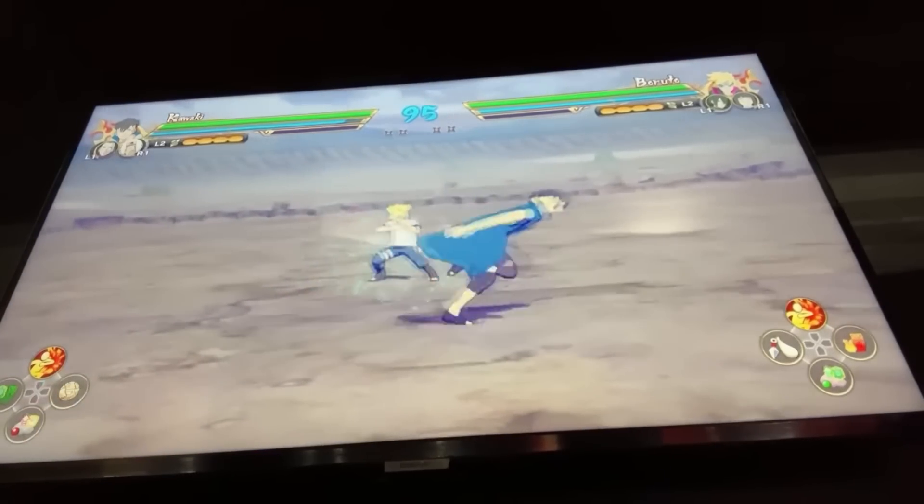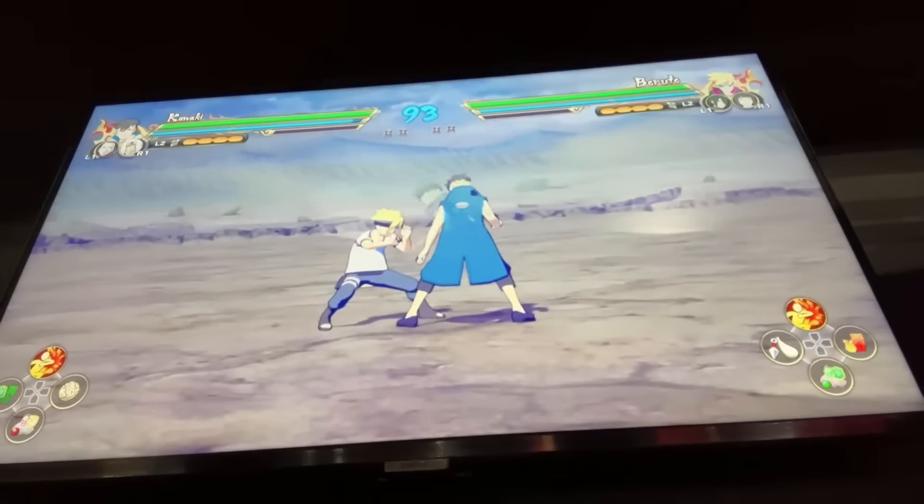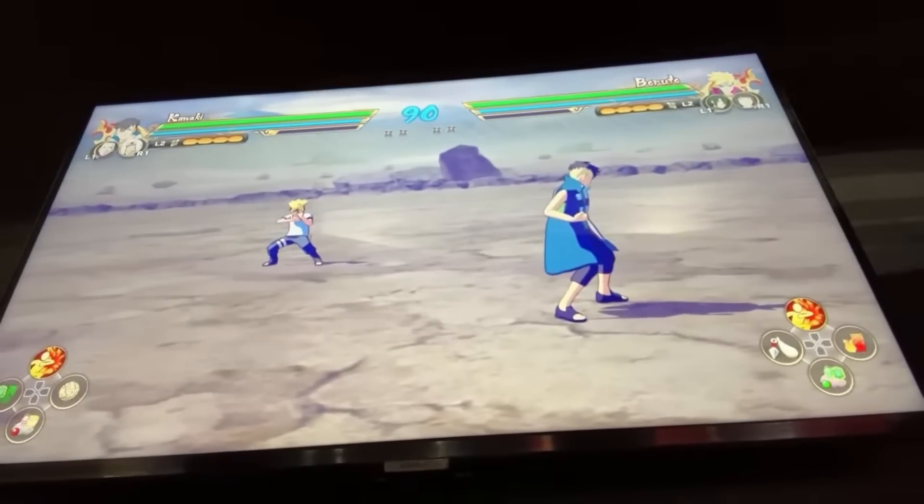Guard breaks faster and stun doesn't last as long. For example, if you break someone's guard and try to use an ultimate jutsu, they will recover before you can hit with the ultimate. That's how fast you can recover from a guard break.